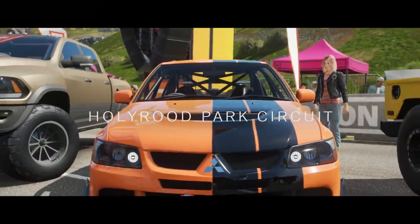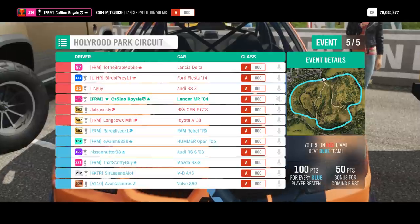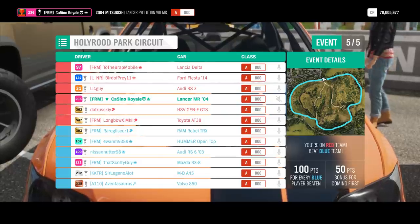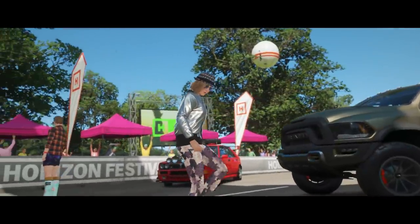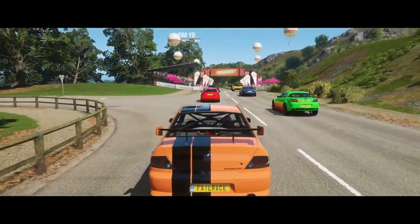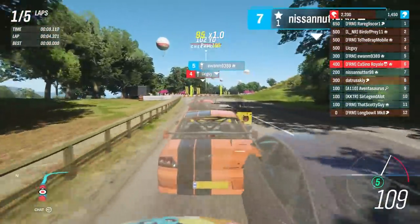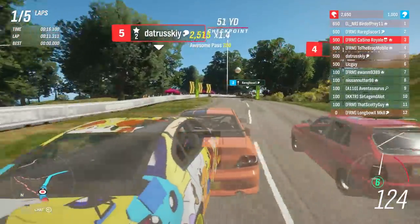We move to our final race — the Holyrood Park Circuit. The curiosity with this one is it's a fast track with long straights where top speed is quite helpful. However, there are a lot of fast corners that are tough if your car doesn't have enough grip. I think I'll probably have enough grip with the Evo to not be horrendous to drive, but my gear ratios are going to be a pain. The likes of the Ram and Hilux are going to carry a lot of corner speed here.